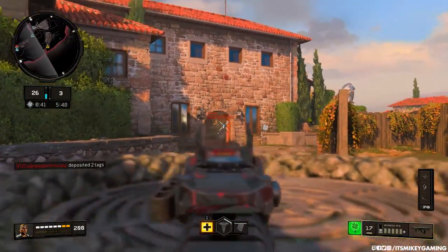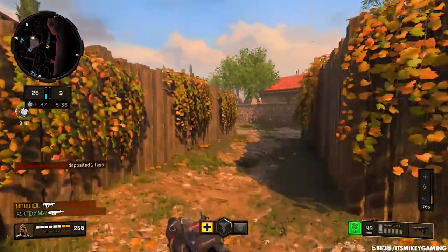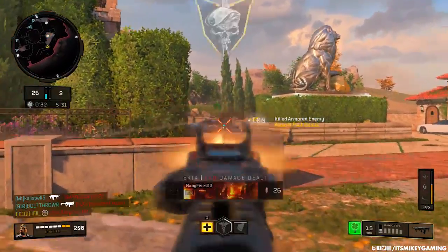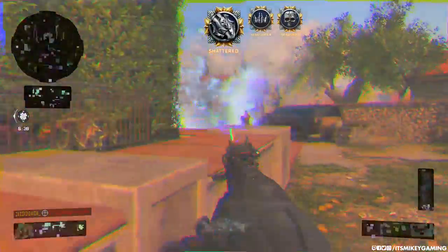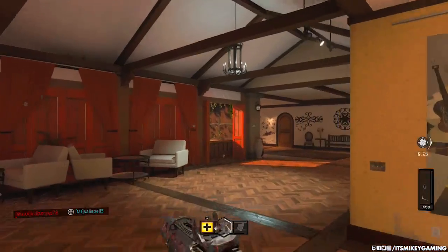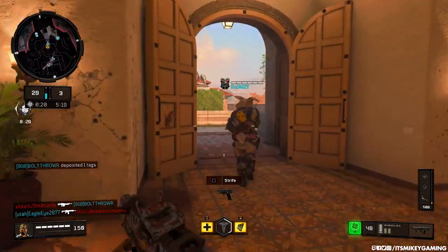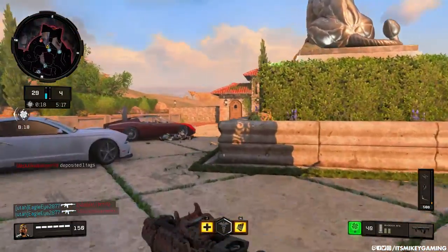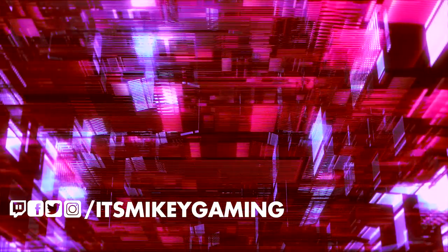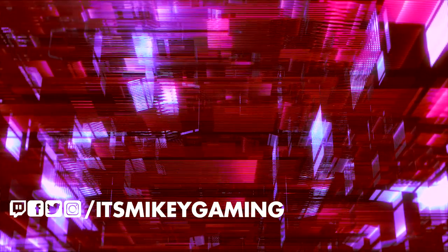Everything in this update is pretty solid. The Zombies Gauntlet is worth trying even if you don't play zombies because it gives you actual direction. The new Stockpile multiplayer mode is really cool, and Hardcore Blackout is a great but challenging addition. If you like update videos, hit that thumbs up. Epic moments are coming, and yes, Apex Legends epic moments will be coming soon too.